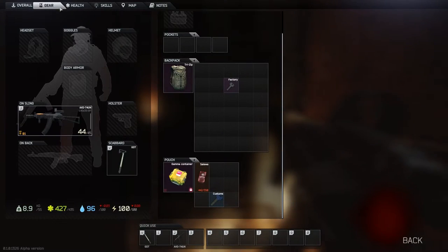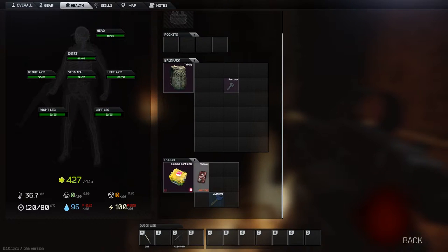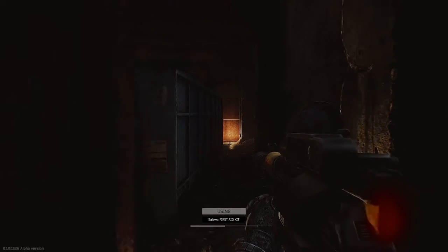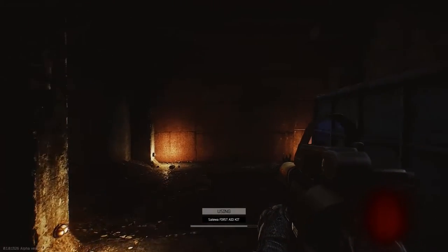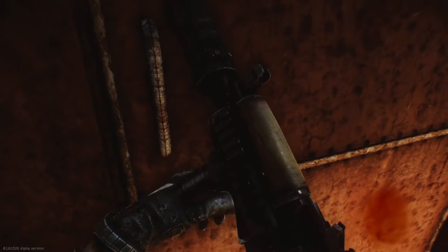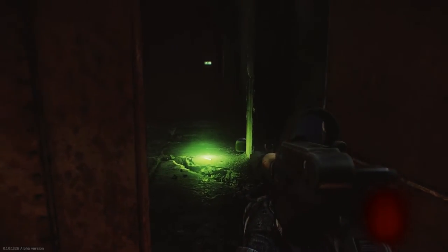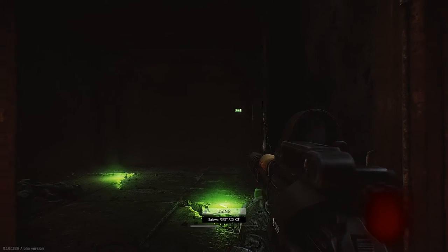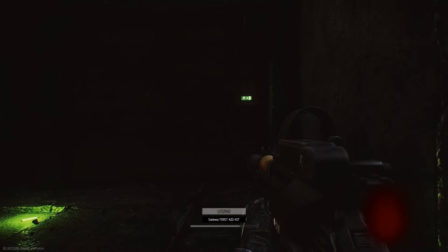Let's heal up to get rid of the vision impairment from the injury we got from the jump. After the second door, we can approach the extraction area. In online mode, we need to be careful around here, because usually there are campers guarding the door. Healing is going to take some time, but if we had lost that leg, we wouldn't be able to get it restored again. Alright, that was the extraction area.